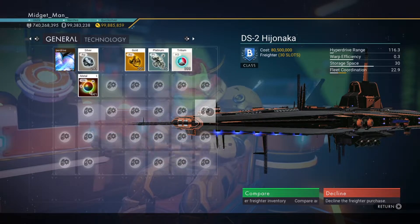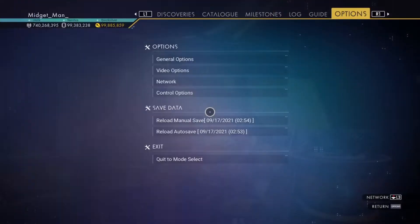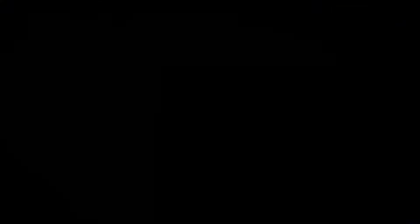What the reload is going to do is basically wipe everything we did, all the way back to the point where we landed on the planet and put down that manual save. Then it's as easy as going back out into outer space and going to a different solar system.